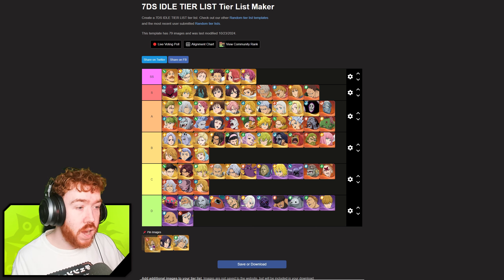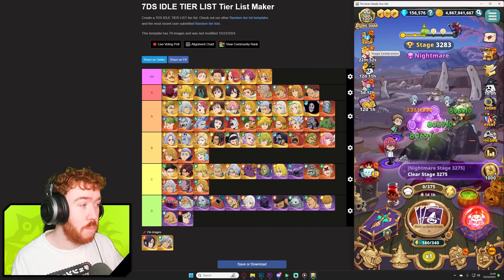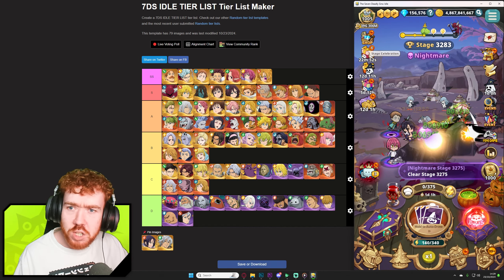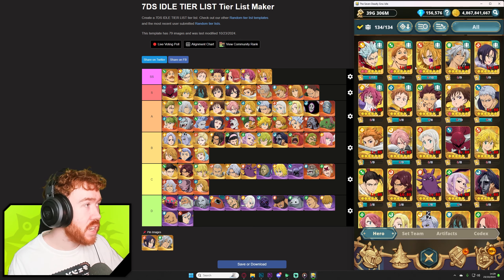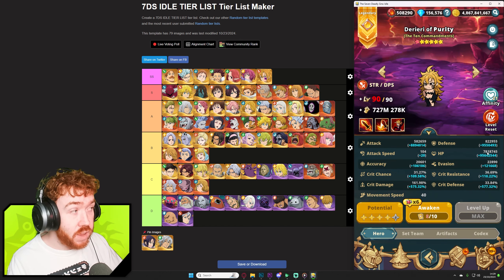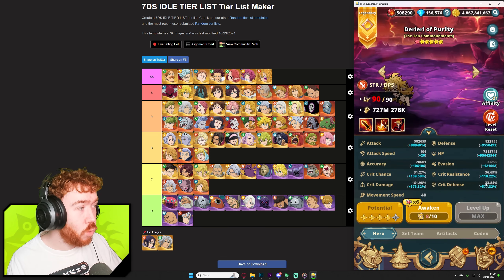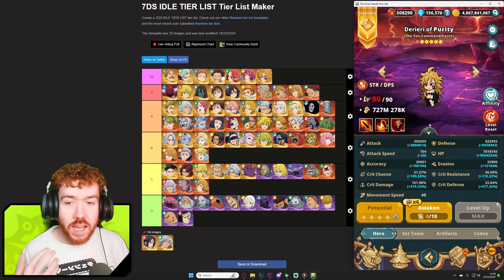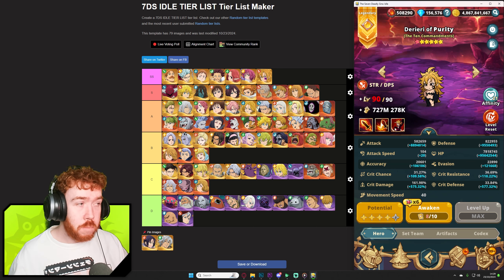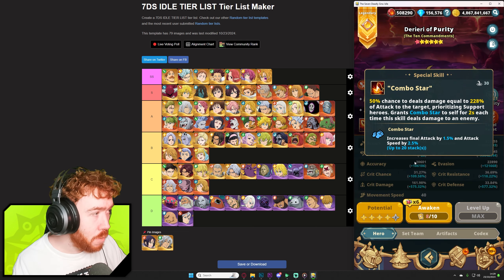First, we'll start by ranking the new characters. Derriere is an instant S tier. If you've played PvP in the last couple of months since she's been out, she is definitely an S tier character. Her stats are just insane — look at her defense and HP. Bear in mind Esterosa is a tank character and she has similar stats to him, yet she's a DPS character. They definitely had a bias towards her.